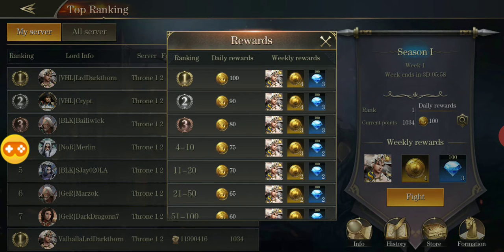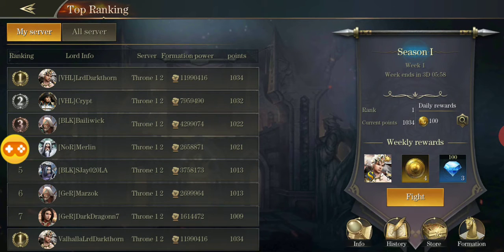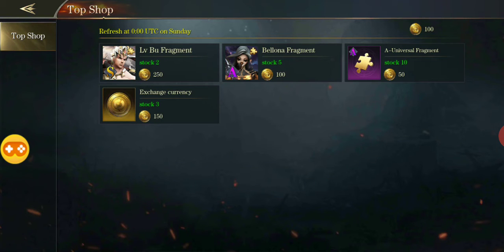There are also daily rewards — you get coins, and if you go to the store on the bottom right you can buy two Lubu fragments for 250. You can also buy exchange coins there. This is so far the only way to unlock Bologna as a hero, so if you want that extra hero you have to buy her fragments for 100.